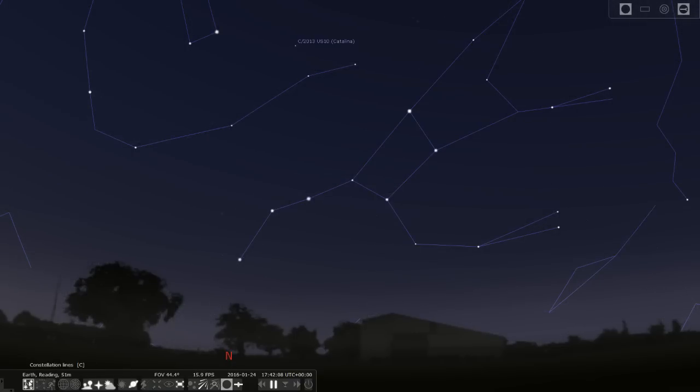Before we start talking about the Plough I just want to mention one other star, and that is the North Star, or Polaris is its real name, or the North Pole Star, whatever you like to call it. Now a lot of people think that Polaris is a very bright star, the brightest star in the sky, but it's not true - it's quite dim actually.